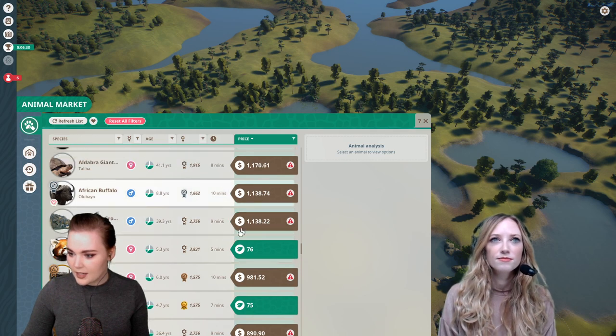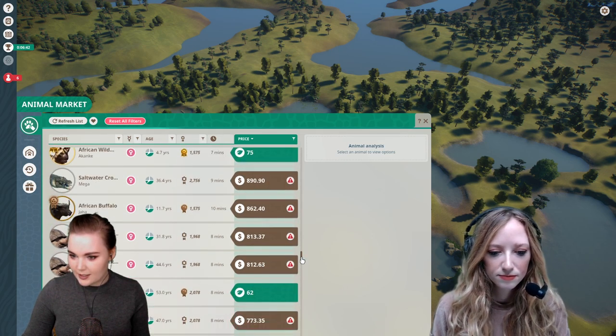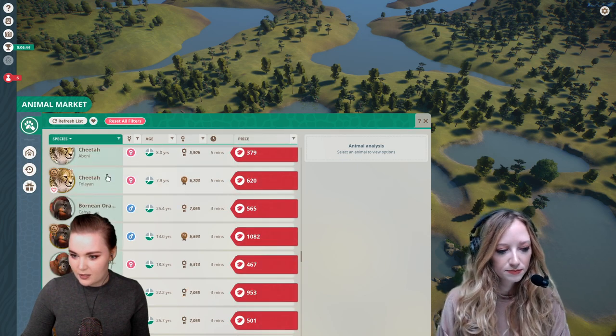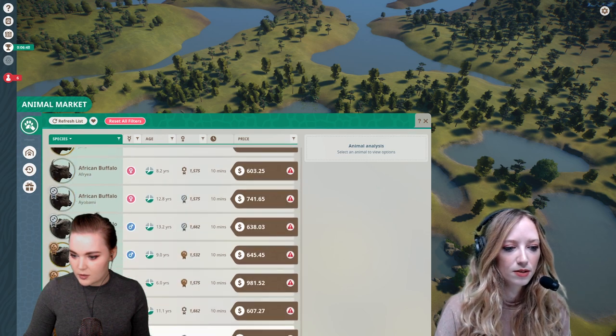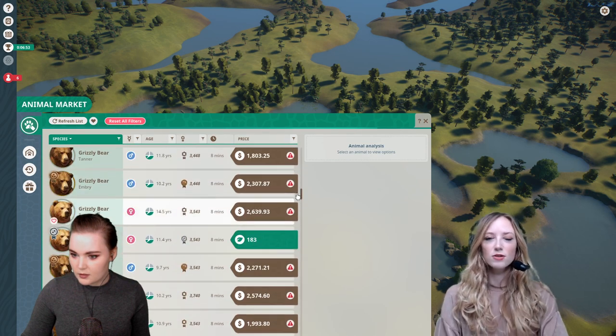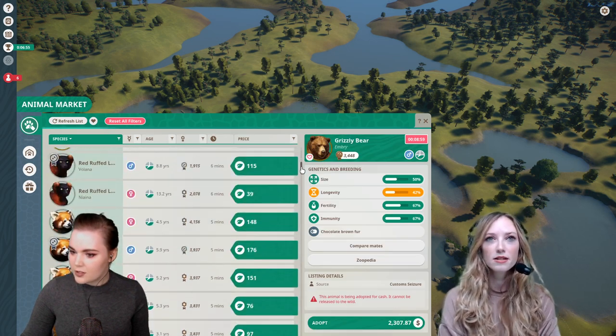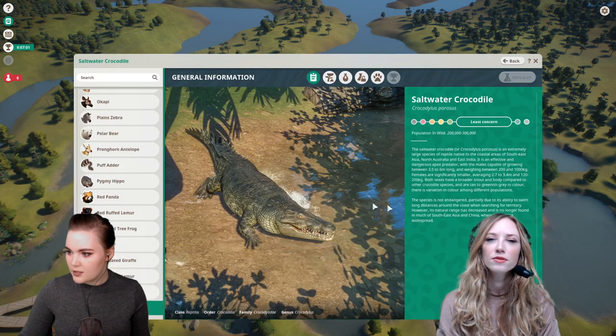How about some crocs? Let's go for crocs! What's the cheapest crocodile species? Saltwater crocodiles — they're up here somewhere. Do we actually have to change the water? Because this isn't going to be saltwater, is it? That's a really good point. Let's have a look at the zoopedia and see what it says.